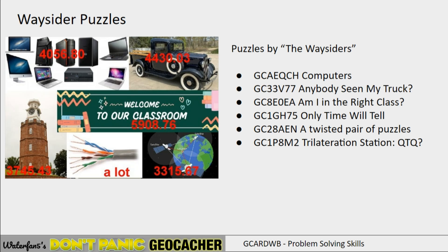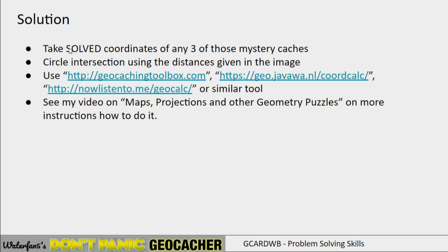Or if you only solved two, you had more or less a 50% chance — because if you determine the position with two, there are two circles; with three, you have an exact location. So you took the solved coordinates of these three mystery caches and used a circle intersection with the distances given in the images. There are a variety of tools that can do that. You can't do it on a map because the earth isn't flat, so you had to use the actual calculation. That's why there were exact distances given — otherwise you would be too far off with the location.